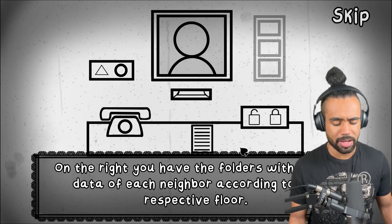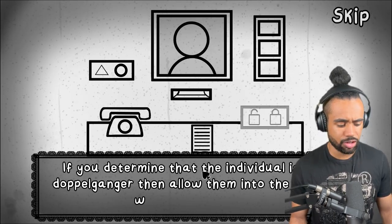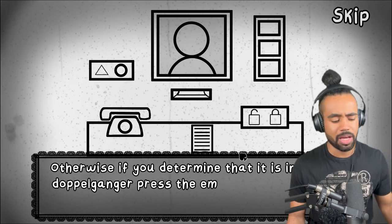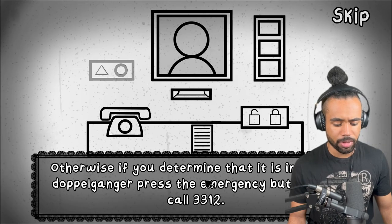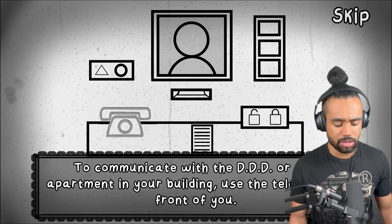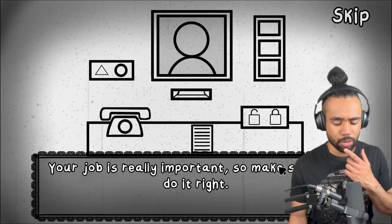Receive documents from this hatch - got it. If you determine the individual isn't a doppelganger, allow them into the building with these buttons. It's kind of like that game from ages ago called Papers Please, where you have to let people through a border. Otherwise, if you determine it is a doppelganger, press the emergency button and call 3312 to communicate with the DDD or any apartment. It's like Papers Please but animated and less serious.